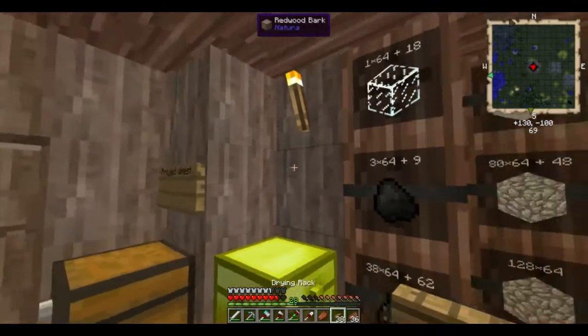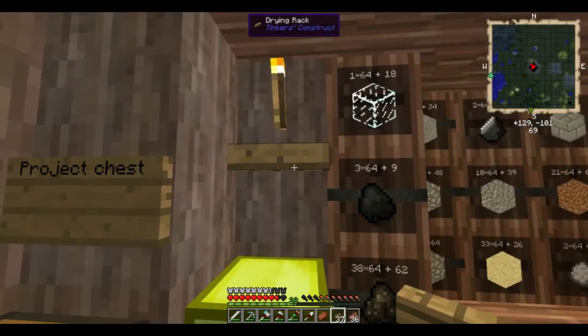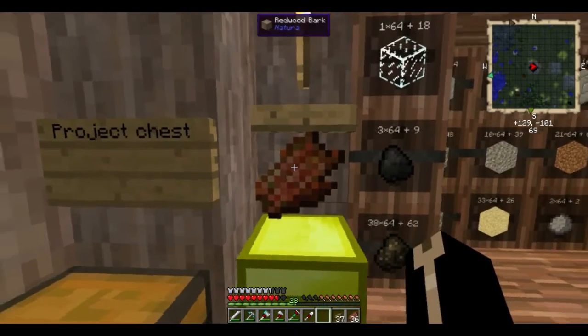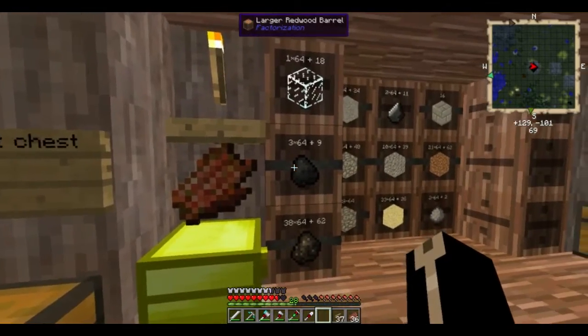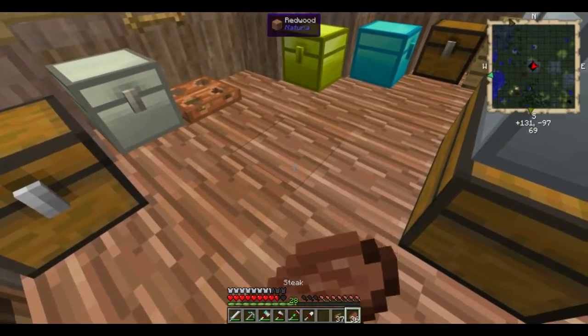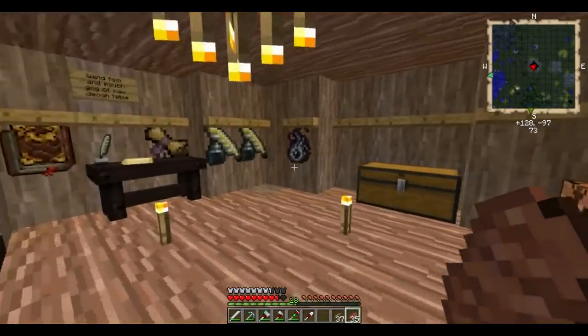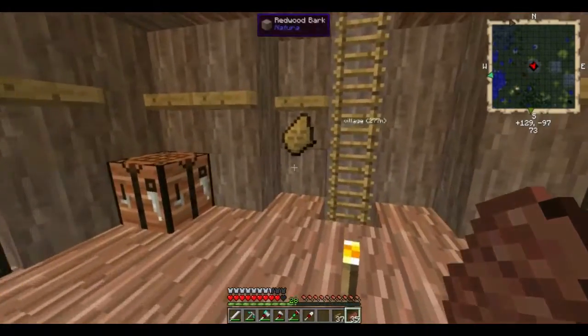The first thing I found are these drying racks, which are from Tinker's Construct. You hang rotten flesh on them and it dries and becomes monster jerky, which is basically rotten flesh but without any negative side effects. But I prefer to use them for hanging other stuff up on the walls because it looks awesome.